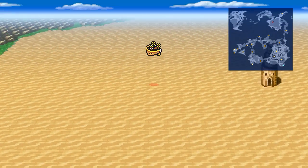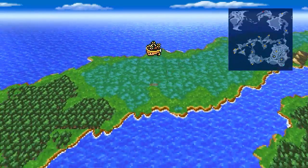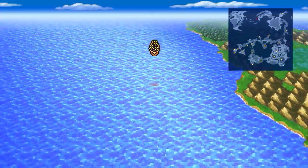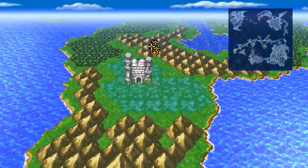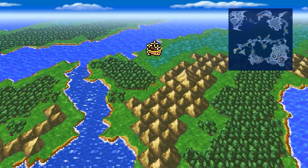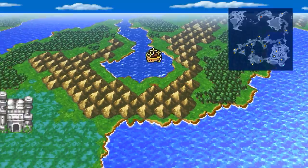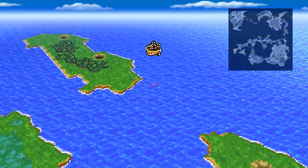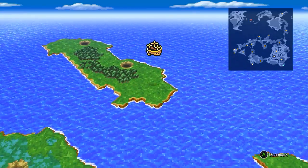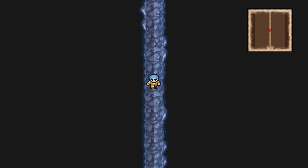That looks like a little bit of a later game thing. There's a castle, which I don't know how to get to — I guess if I landed out here I could take my rowboat. What's the deal with these holes? Dragon caves — basement one. Well, it's something.